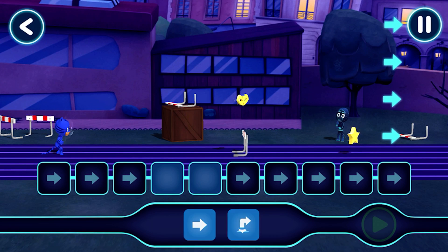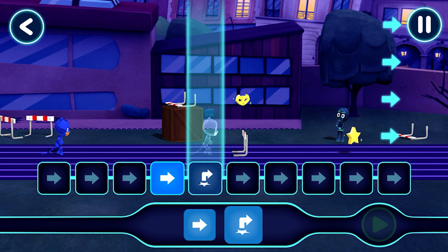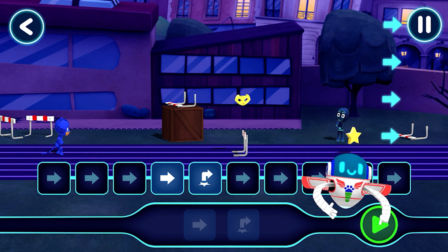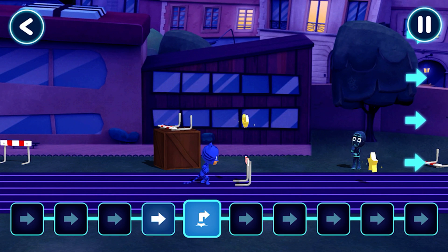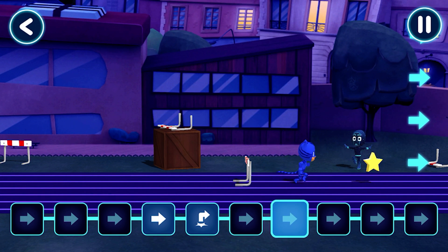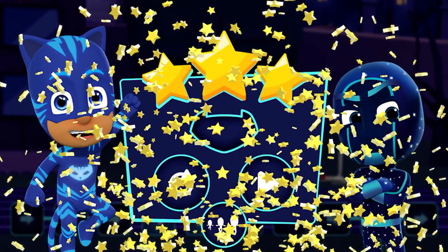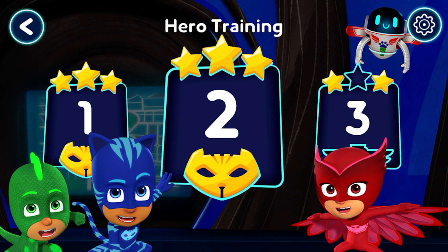Tap into the night to save the day. Sometimes we will have to give our hero more than one command. Move a command with your fingers. Great work! Tap this button when you want the hero to start moving. You guided Catboy through the levels. Great work! You finished the level. That found all three stars.